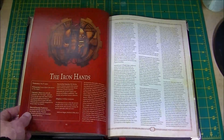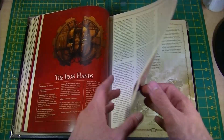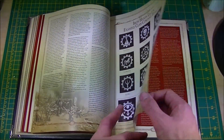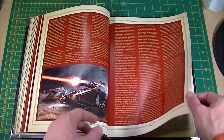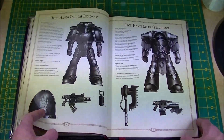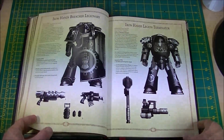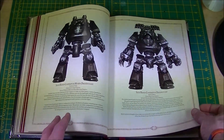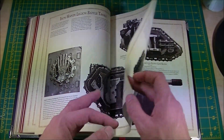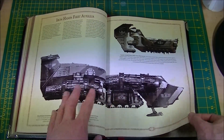Then we're done with the original four Legions from Book One and we come into our new Legions. We start with the Iron Hands — their lore, their background, all of their fluff, details on the clans, on the battles, the inheritance of Medusa, how the Legion itself is organised. Then we get the artwork that comes with the Iron Hands: Terminators, Breacher squads, Dreadnoughts — all absolutely phenomenal — and into their tanks. All absolutely stunning. This book is beautiful.